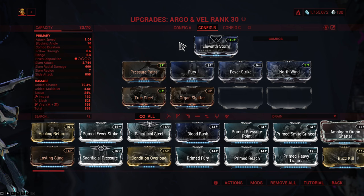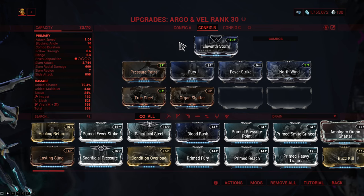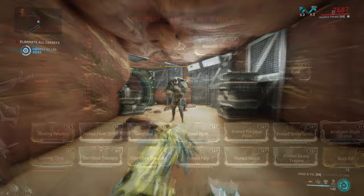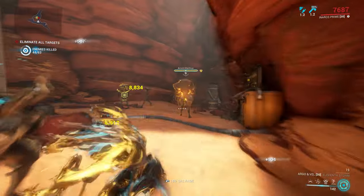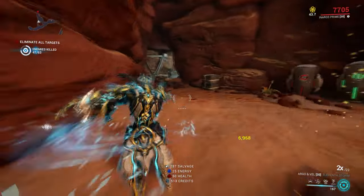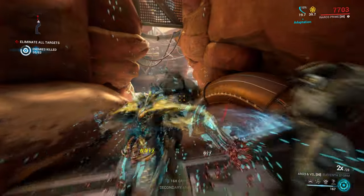Since you can get this weapon basically whenever, let's check out the basic build first, which is going to be more developed than on most other weapons as the weapon comes pre-packaged with 2 Vs and 8 D polarities. You can easily squeeze in Pressure Point for damage, Fury for attack speed, unranked Fever Strike and North Wind for a bit of elemental damage, then True Steel for crit chance, with either Organ Shatter for crit damage or Reach for extra range.